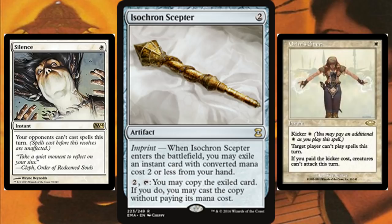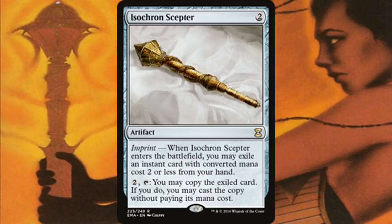Orim's Chant is technically better because you can pay additional costs like kicker. You cannot pay alternate costs like overload, which is why Cyclonic Rift might seem like a good idea but it just doesn't work — you can only really use it for one permanent, you can't overload it and board wipe your opponents every turn. But with Orim's Chant's kicker, for just that additional white mana, you can also prevent them from attacking you. So in addition to shutting them down with spells, you keep them from attacking, which makes this a very deadly combo — especially in cube, but also in Commander if you want to bully someone and knock them out of a game.